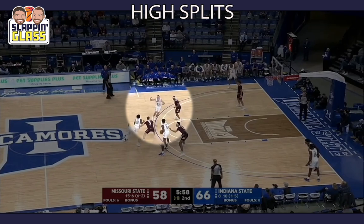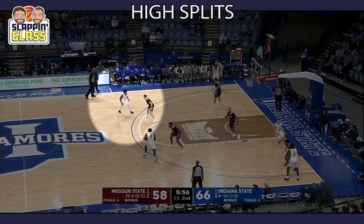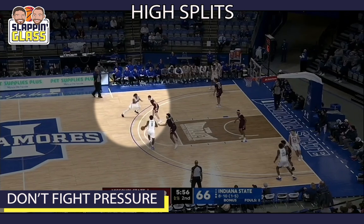We had the slip — it may have been open. We'd love to see 15 exit here. We call it an exit screen — push in there for him and screen for 24. That would just happen organically. We didn't have it, we didn't like the action, zero keeps it. He takes a dribble at the DHO, but if the defender is above you, we always want to go back door. Never fight pressure — always cut against it. If you don't get it, that just loosens the pressure up.